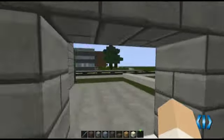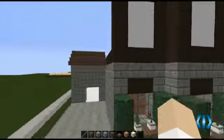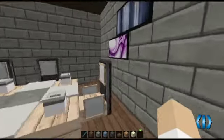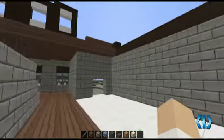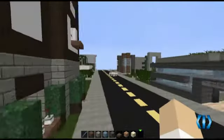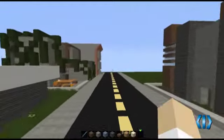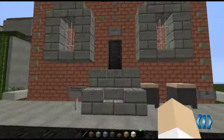I wouldn't necessarily say this is the best texture pack to use with this house because the blocks themselves look really good, but when you get to the interior design — the paint, the pictures and stuff — they do look modern. I think that's the only place I would say this doesn't work: if you're looking at interior design. As far as exterior design it looks pretty good.